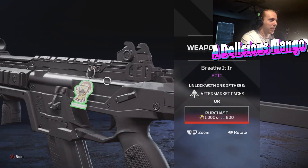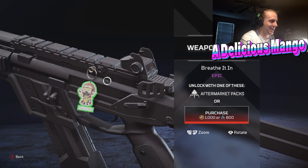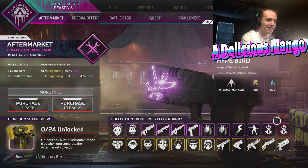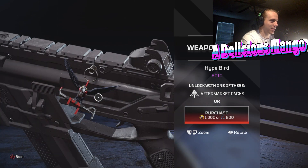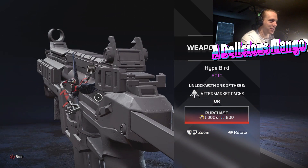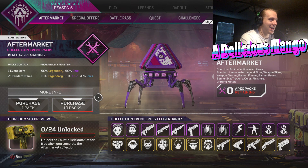Over here, two charms. The Breathe It In charm — Noxalicious. That's amazing. And then last of the epics is Hypebird. That's perfect because everyone's talking about how the Hypebeast Bloodhound skin is one of the best Bloodhound skins in the game. So now we get a Hypebird — the Hypebeast Archer charm. I love that.